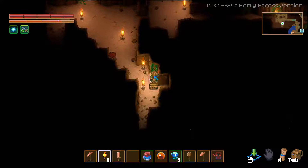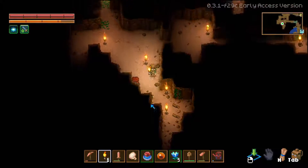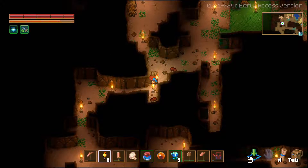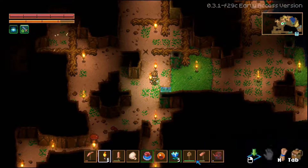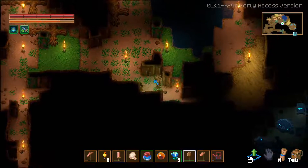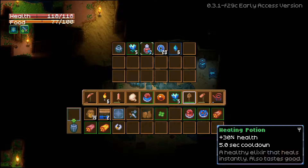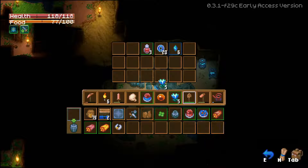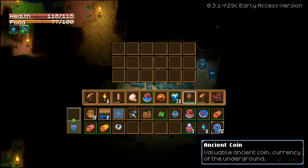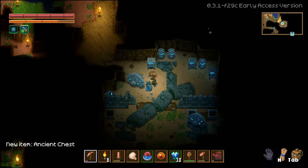Let's hit up these chests, see what's in here. Fiber — nice! What the heck is it for... I remember. Potion — and we can use this to break an ancient chest.